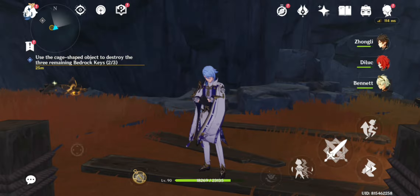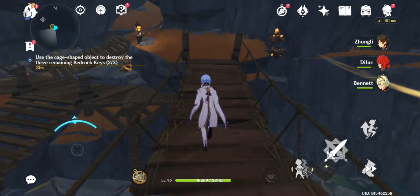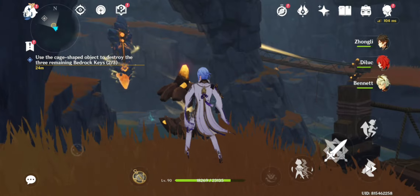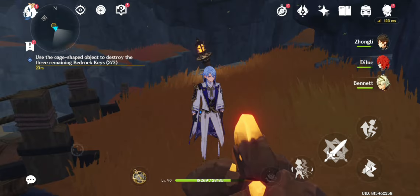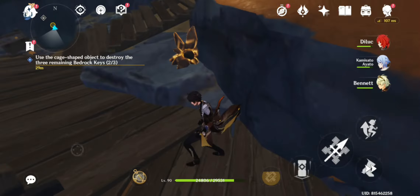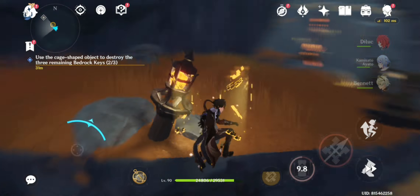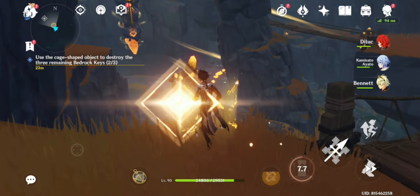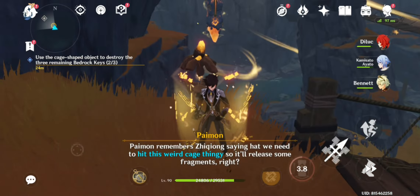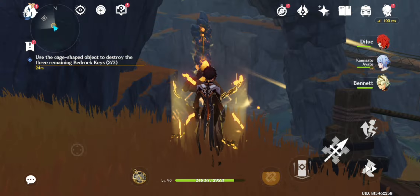Pretty much the first thing you're going to need to do is locate these smaller pillars that are actually pointing towards the bigger pillar right there. You need to get those geo rocks that you can see scattered around the area and break them. Then you need to place the small geo item that is surrounding you, face the bigger pillar, and hit the smaller pillar — making sure it actually hits the bigger pillar.